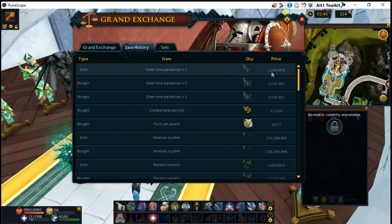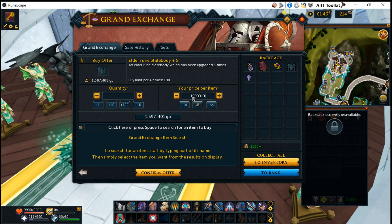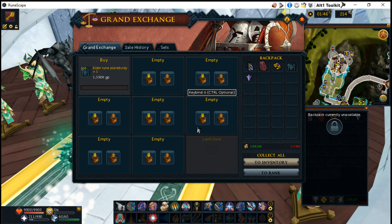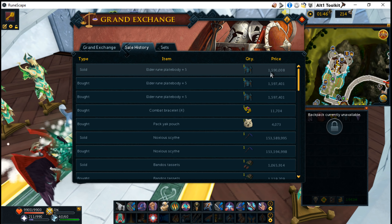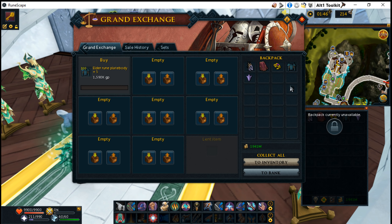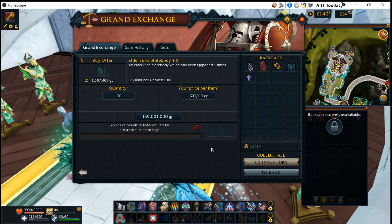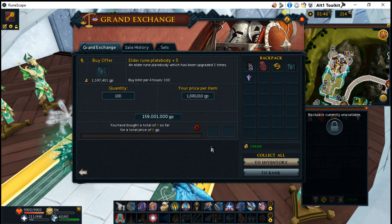That means I could buy as many of these Elder Rune Plate Bodies as I want — like right now I can put in 1,590,010 gp and buy 100 of them — and I don't really have any risk involved, because the high alchemy price is 1,600,000. I'm buying them for 10,000 below high alchemy. If anything goes wrong, or I just feel like getting out of this item, I can just high alch them for profit. I'd actually make a million gold by high alching these.